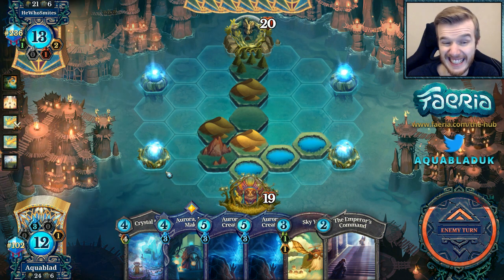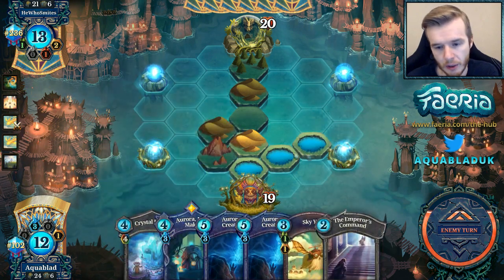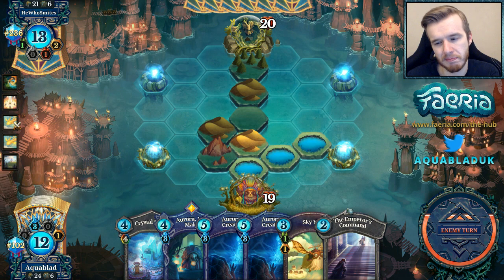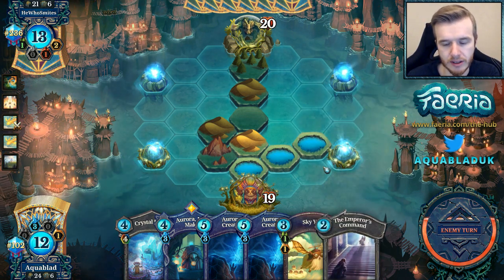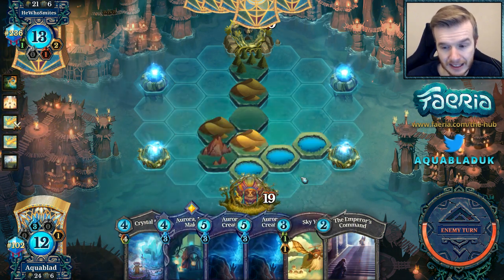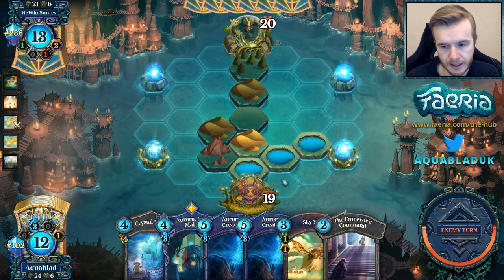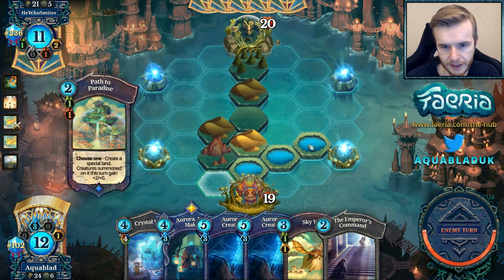I could easily take 12 damage to the face this turn. I don't really have a good follow-up — I have Flower. I could flower a Coen Chieftain, heal with Emperor's Command, or kill a Monk. Then next turn I have Yak into Creation, and then I can pass, or maybe play Aurora on the Yak to make sure I get a Collector.